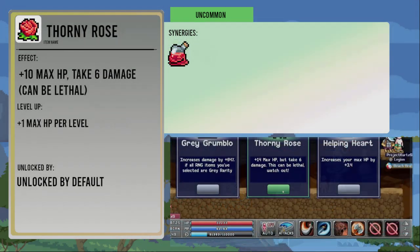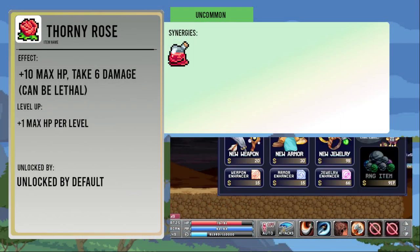The Thorny Rose increases your max health by ten at the cost of taking six damage, giving one more max HP per level. It's not a good pick when you find yourself low on health, as the damage can kill you, but it can help you lower your current health for the Blood Vial, and more max HP can benefit the Plump Dice and Armadillo.